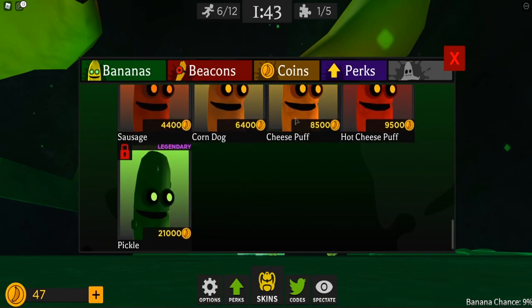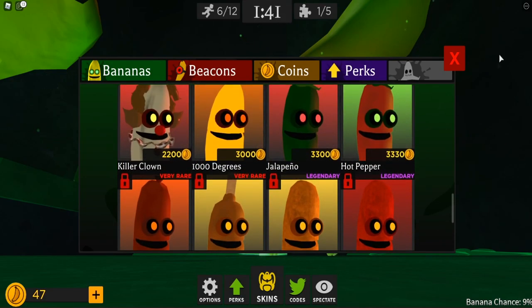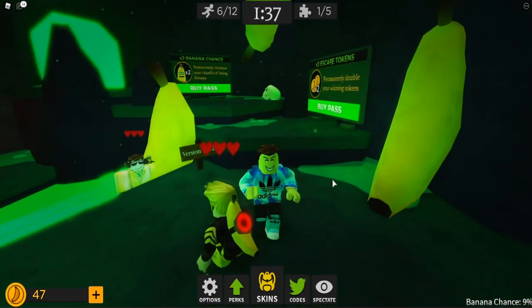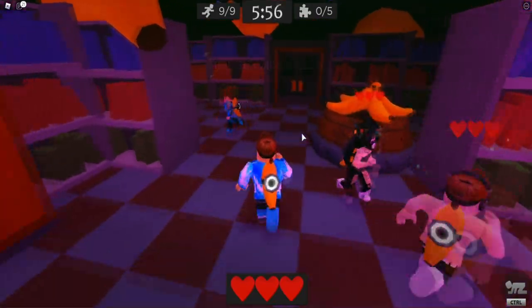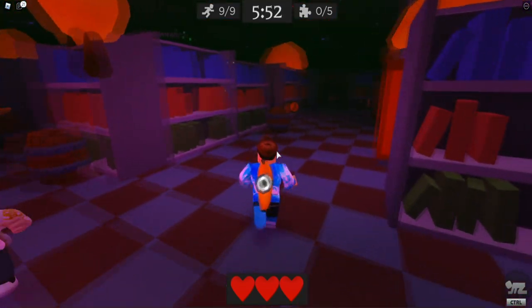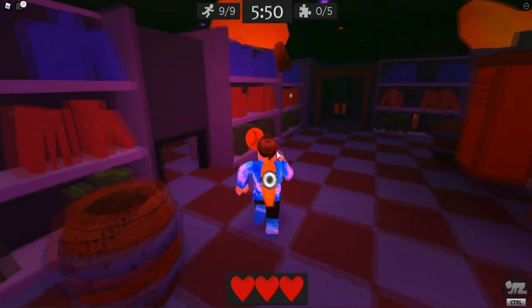Oh look at this — Cheeto puff, Corndog, the Killer Clown. How did he get me through the wall? That was the most unfair thing in the world. Alright, next game. Here we go guys. Let's make sure we get all the puzzles this time and not die. It looks like we're in a different map actually guys.